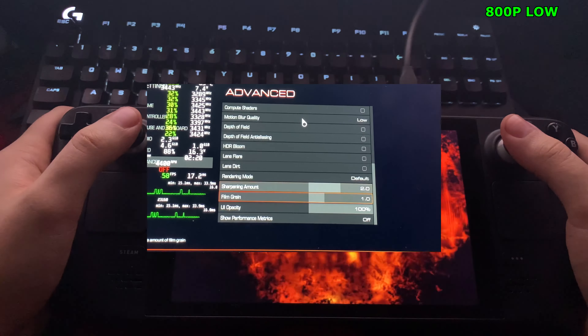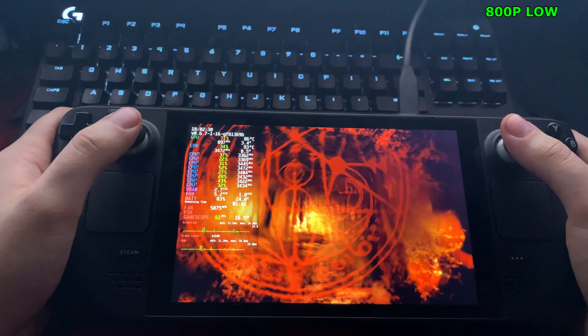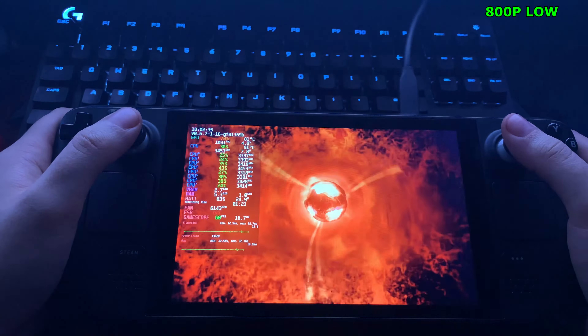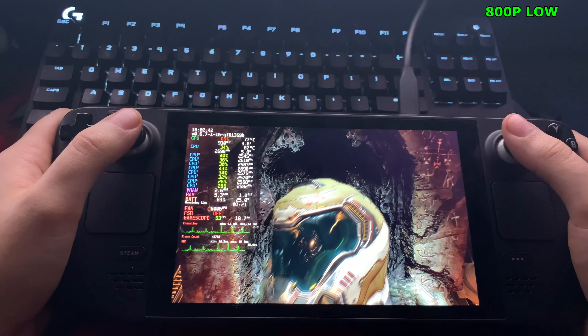Let's get going with the low preset. Now, this game on the first boot chose OpenGL. But I thought since we're running on an AMD system, we should go ahead and use Vulkan, since that does normally make it run better. But with Vulkan, it actually ran worse.